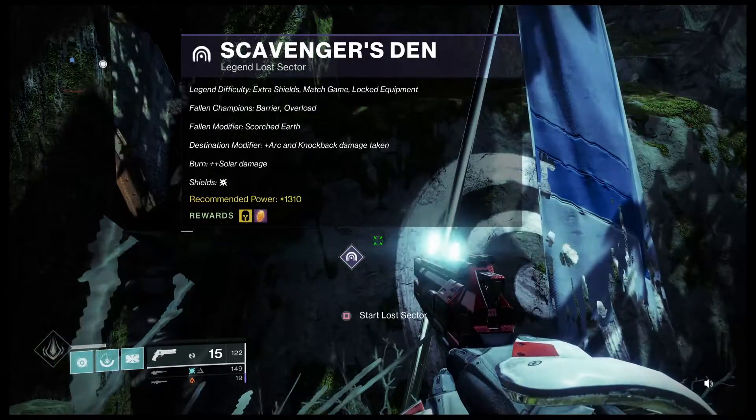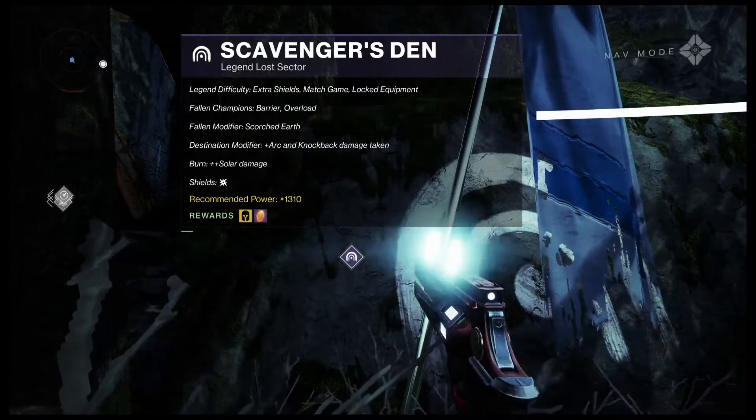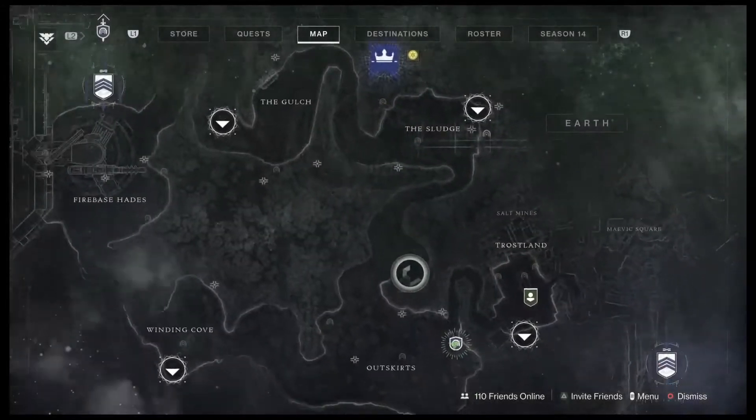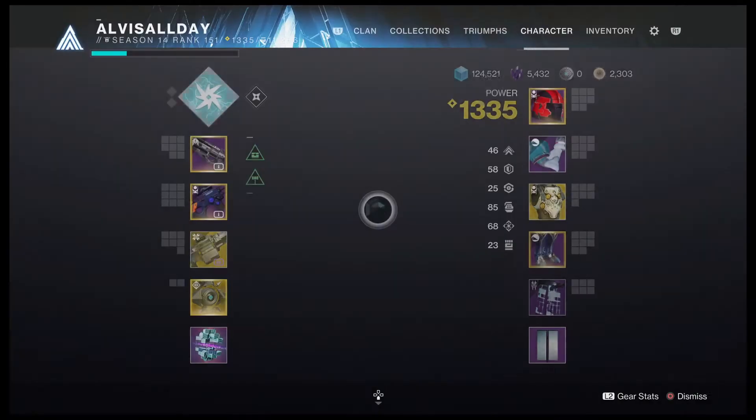Hey, what's up guys, welcome back. We're gonna hop into the Scavengers' Den legend lost sector at 1310 power, solar damage. It's located down here. You've got to do this lost sector once to unlock it, but if you did the story early on in the game, you should have already done this. It's giving out exotic head armor.